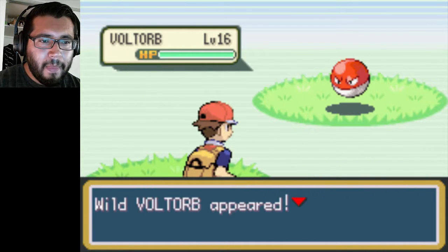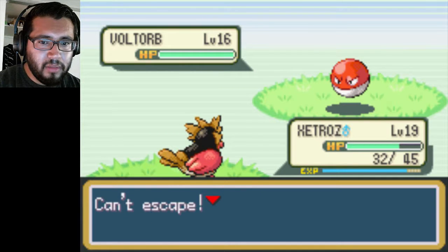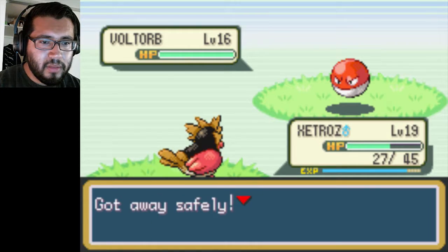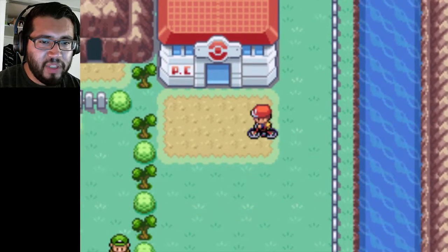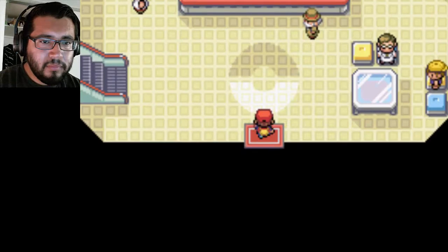Just Voltorb. Can't escape. Well then, gotta wait safely this time. I would catch Voltorb but I already got Pikachu, and I already taught it Shockwave.